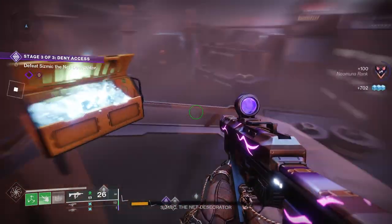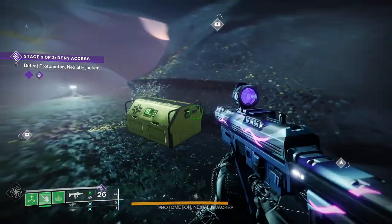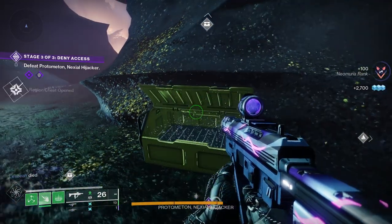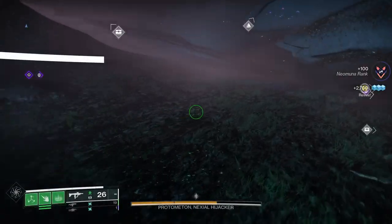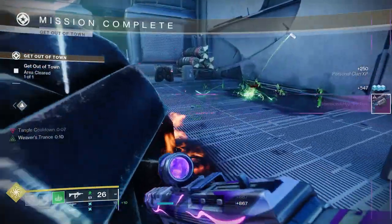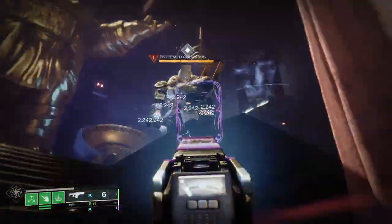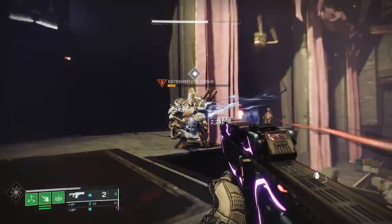The Two Hero quest is going to guarantee you the reward of the Round Robin hand cannon. It's the same process all over again: first collect regional chests — use the map to help find them, they can be a little hidden in nooks and crannies. Then complete public events, and finally defeat a powerful Cabal in Calus's ship. Once you've done this, make your way back to Nimbus to pick up the Round Robin.